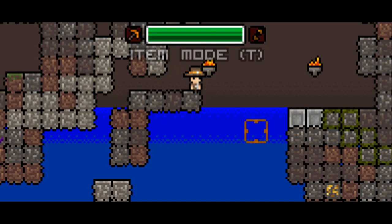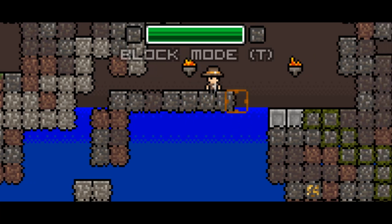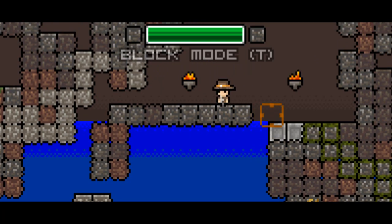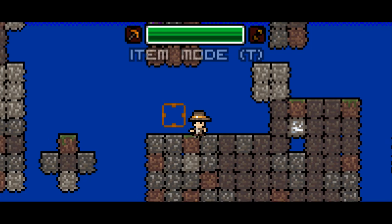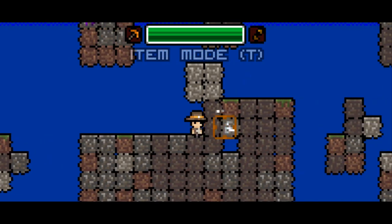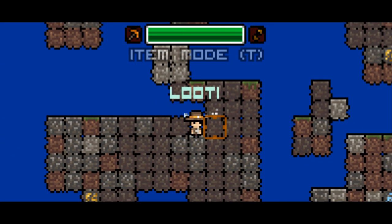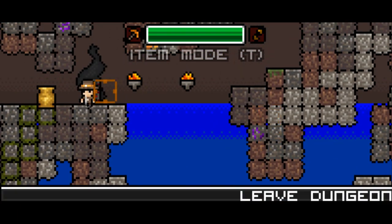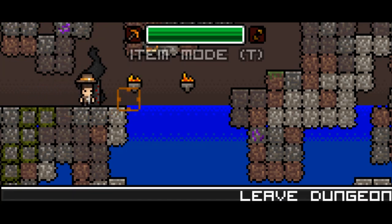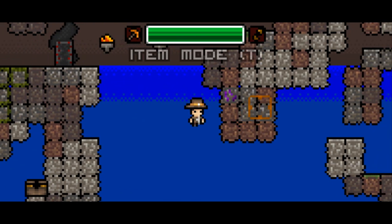I think it should probably be that you toggle item mode to build mode with something like middle mouse for convenience. I'll go back to block mode and build a little bridge so I don't have to go through the water. Switching back to item mode — pick up some gold. This is where the Spelunky influence is undoubtedly coming from: running around, digging for stuff, looking for stuff, and trying to survive against bats and spiders. I got a stat up from a pot, and I can leave the dungeon now.